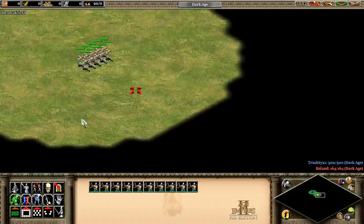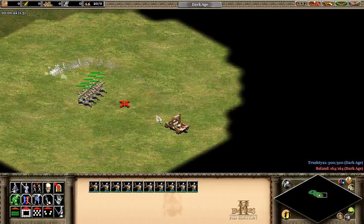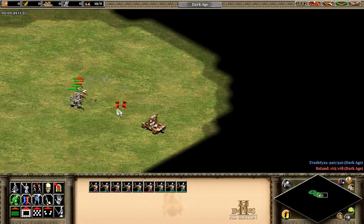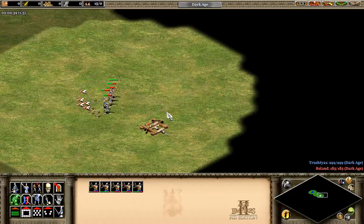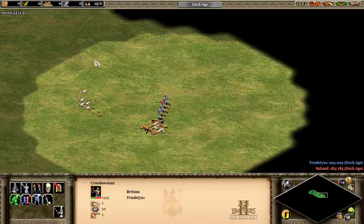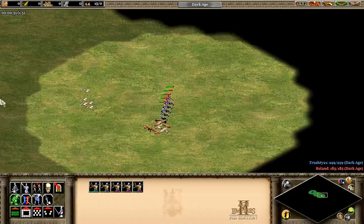If you do not, then all of your crossbows, or most of them, will die. If you just charge this guy head on and attack him, most people think 'I have more people so I should be able to win' — this is not so. The mangonel is basically made to take out archers. You have five archers left right here. You've lost five. This is completely unnecessary if you just know a very simple trick which I'm about to show you.